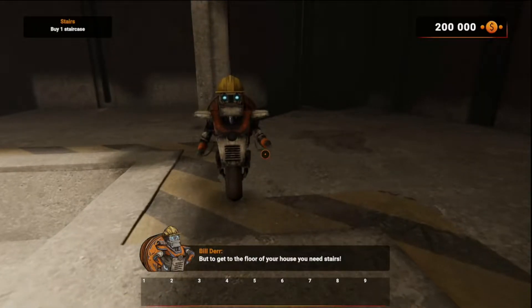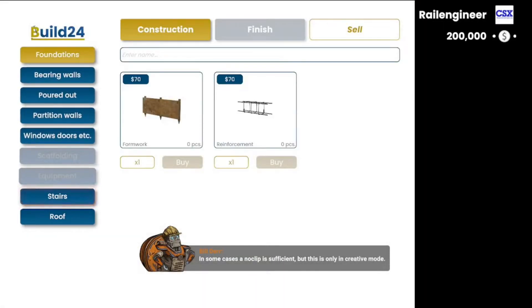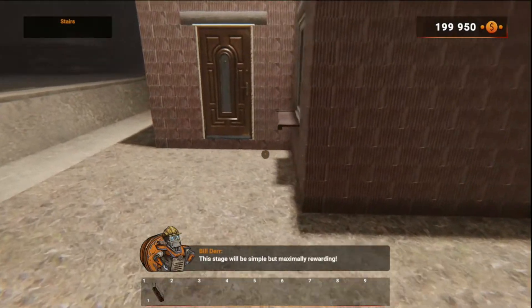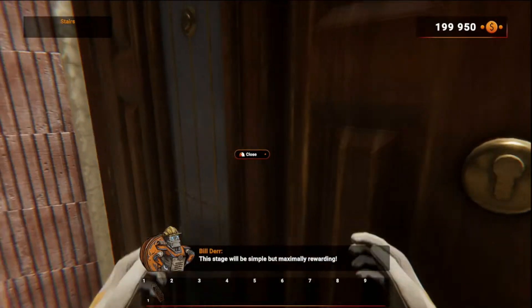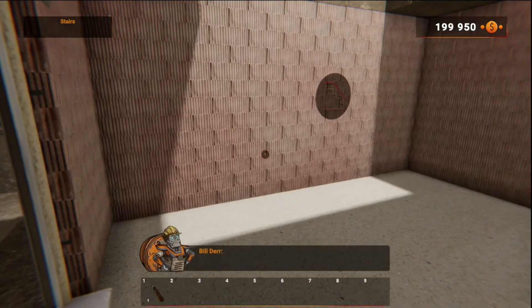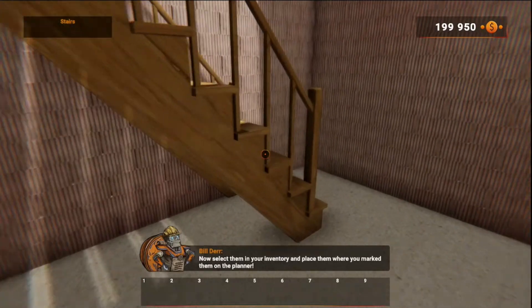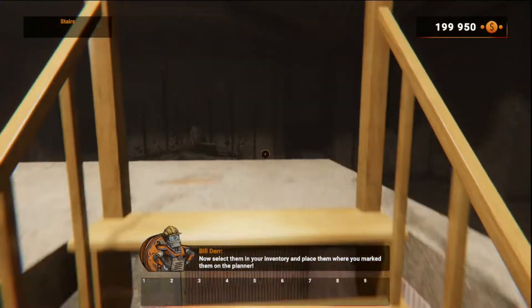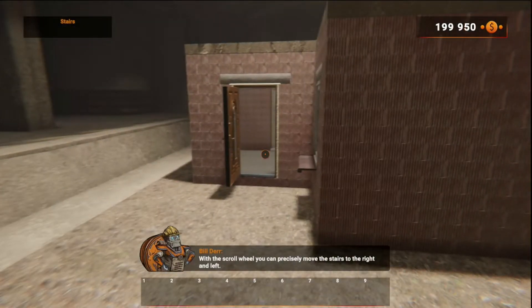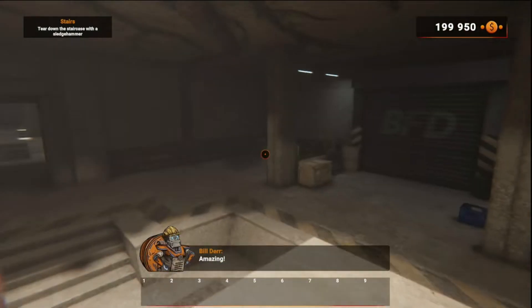To get to the floor of your house, you need stairs! In some cases a ladder is sufficient, but this is only in creative mode. This stage will be simple but maximally rewarding. Buy one staircase in the shop. Now select them in your inventory and place them where you've marked them on the planner. With the scroll wheel, you can precisely move the stairs to the right and left.